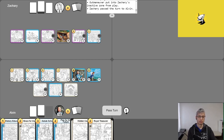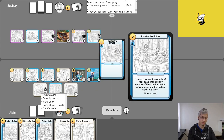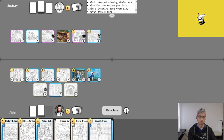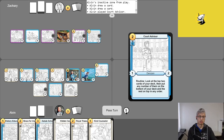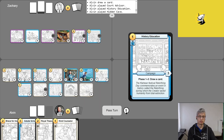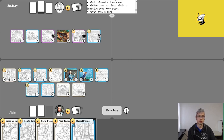Alvin plays Plan for the Future to look at the top three cards, putting two on the bottom and drawing one. He uses his free draw, then plays Court Advisor, History Education, and Hidden Cave, abandoning one to draw a card. He considers attacking only with Tren, deals one damage to Zach's Crowded Auditorium, turning it hostile, then passes his turn scoring zero points.